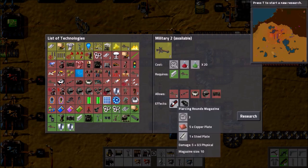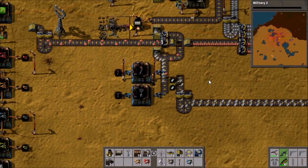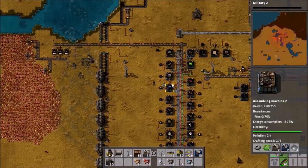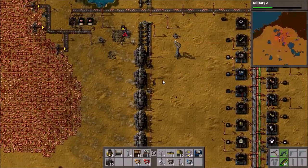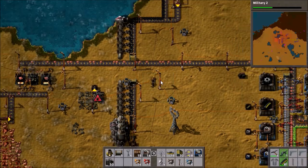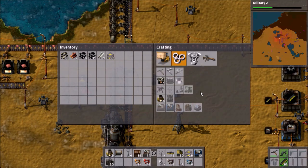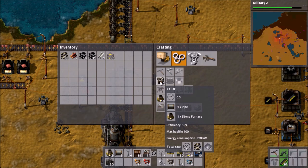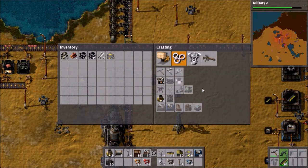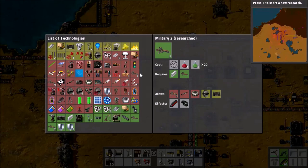Plastics next, then sulfur. We might get the piercing rounds because they're nice and fun — it only uses about 20 science, so we'll go for that, it'll be done in like two minutes. Let's sort out some more power — I'll start with just five. Let's look at what we need: 25 pipes, 26 and a 36 for the underground belt. That's done and sulfur's done too. 36 pipes was the number, but I forgot the underground pipes — they're being made.